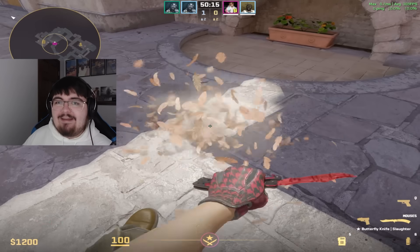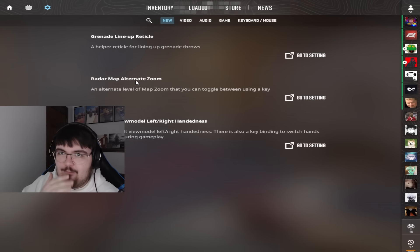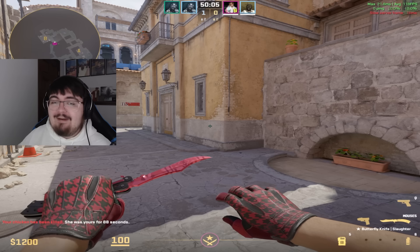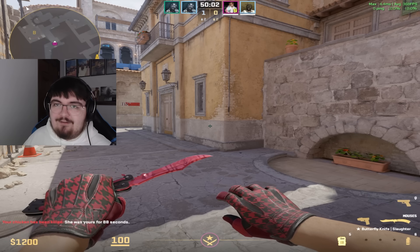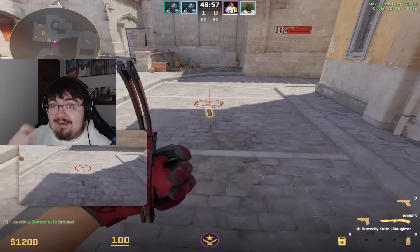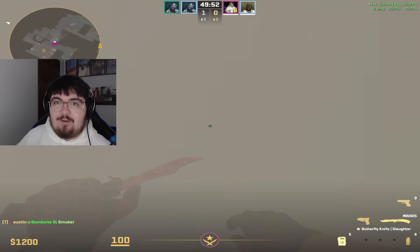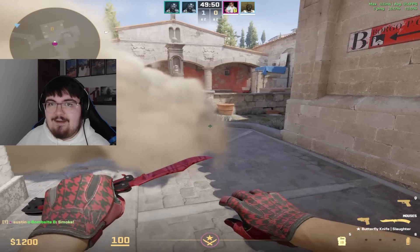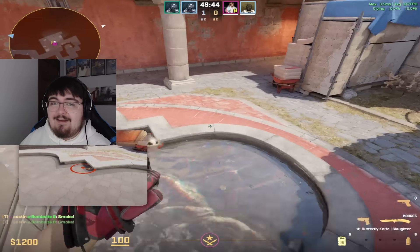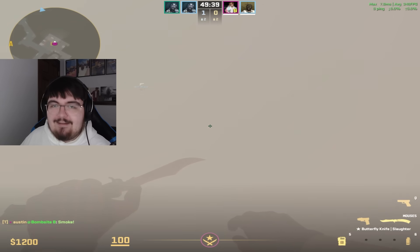They also added the ability to toggle your radar zoom. I had a radar toggle bind before, but now it's just a setting in the game. You press a button to zoom in and out of your radar however you want. I like to zoom in during clutches and zoom out at the beginning of the round. It's nice not having to memorize a console command — you can just re-enable it in settings.